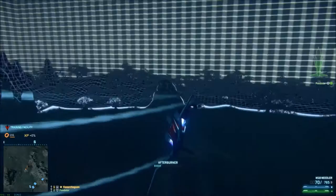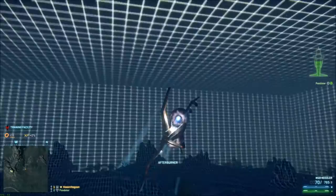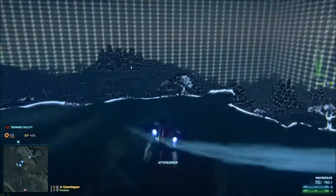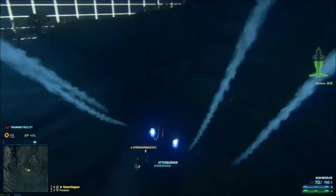What you basically want to do is press and hold Shift and you go very, very fast. I can barely catch up to Aaron right now. It's good for getting away from Liberators, anti-air, things like that. You might also want to upgrade the afterburner a lot, because it definitely helps. Get more afterburner — all that stuff.